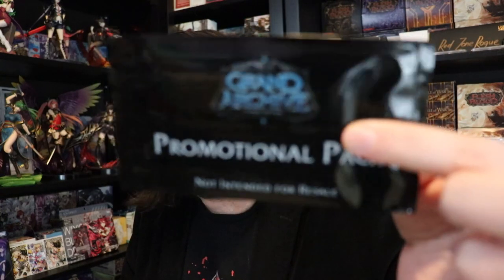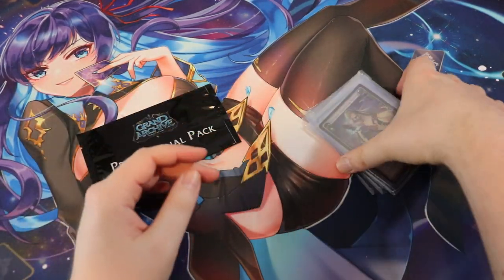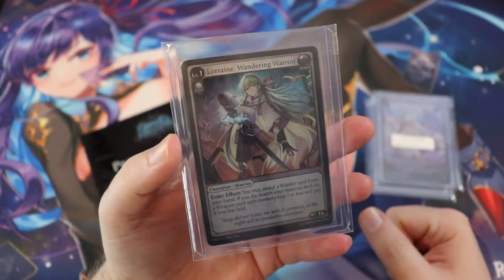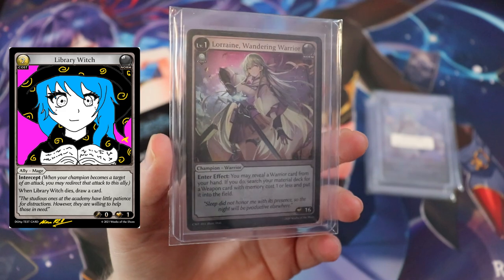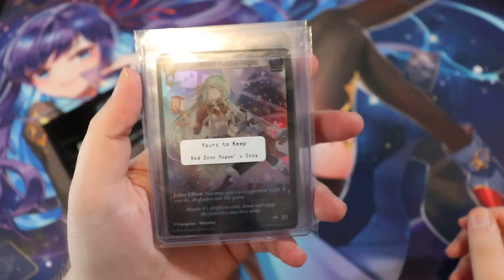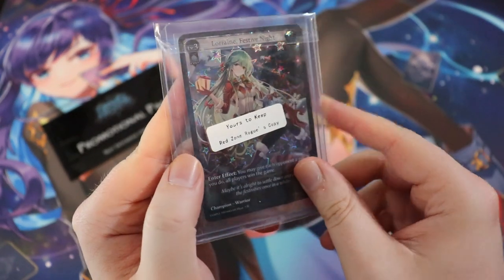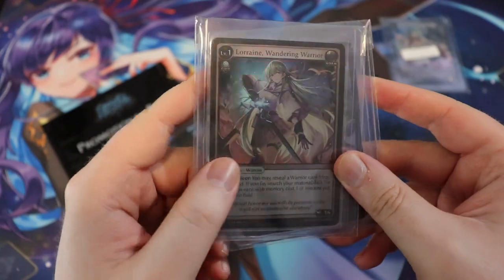I've gathered all of the current Grand Archive cards that I own, including some test print cards. This test print Lorraine is probably the oldest version I have — it was given to me as part of the art contest; I actually got a runner-up or random prize, not just because I was a content creator. We also have this Lorraine Festive Night, which says 'yours to keep, Red Zone Rogue's copy.' And then there's another Festive Night Lorraine — I don't think they went with this pattern, but we can compare these two.